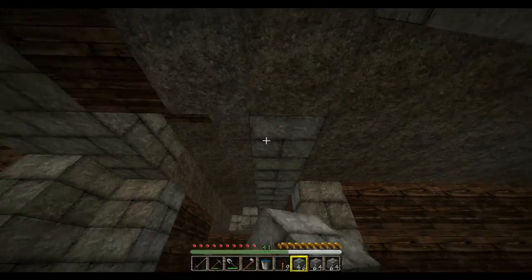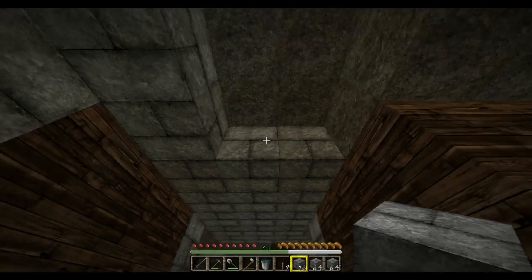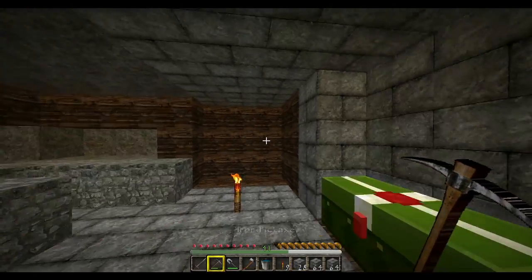I like stone brick. Stone brick is one of my favorite blocks in the game, just cause it could go with anything. Like you can make a faction underground base with it — it'll get blown up, but you could do it. It looks nice. I did it once.